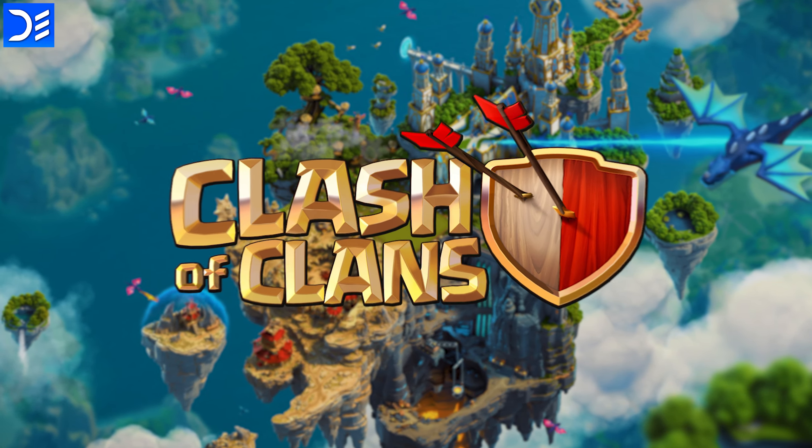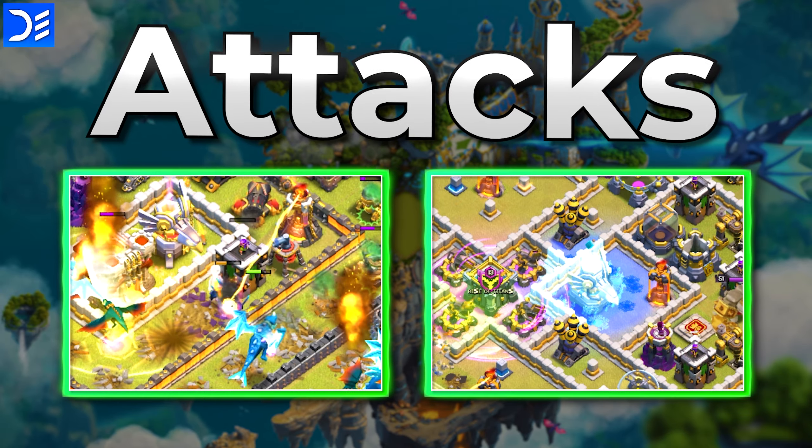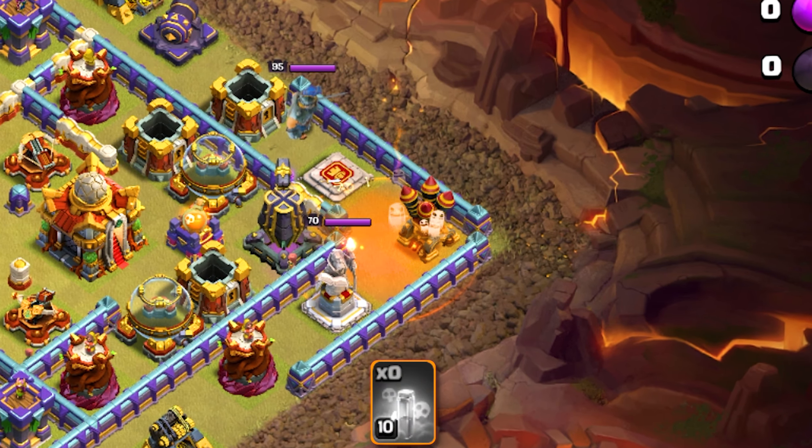Seven garbage Clash of Clans attacks — whether it's a Town Hall 13 failing to 3-star a Town Hall 11 or some of the worst spell usage we've ever seen. We've got some good attacks in this video. Coming attack number one: this man has a completely maxed out Town Hall 16.